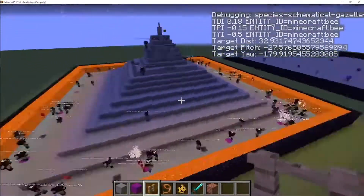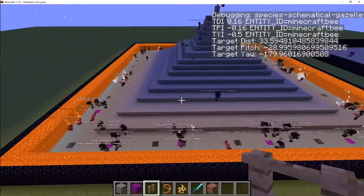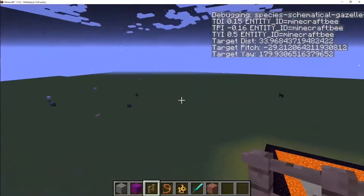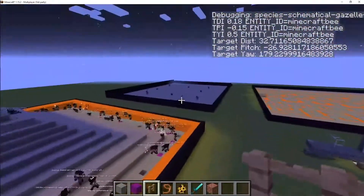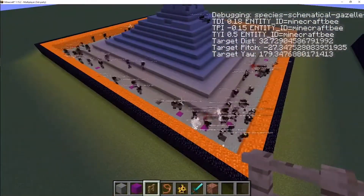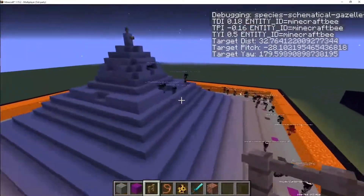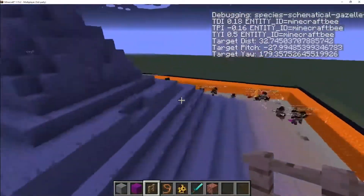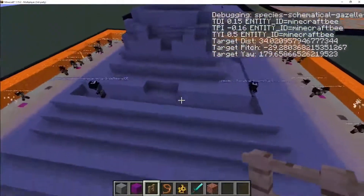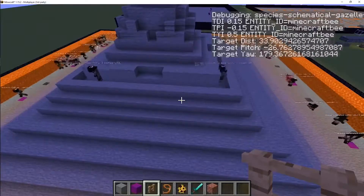We had a bit of a discussion on whether or not we should flatten up the tower. Everybody seemed to want to make it steeper and encourage fall damage. I held back on that mainly because it takes a long time to get that type of precision. I'm impressed that they actually got that high already. I wanted to train them to hone in as well as they could to a normal surface.